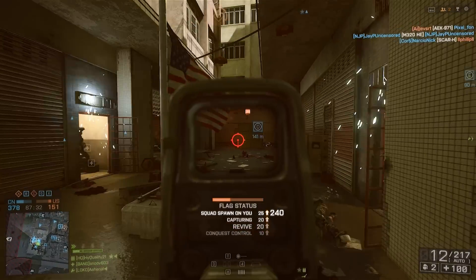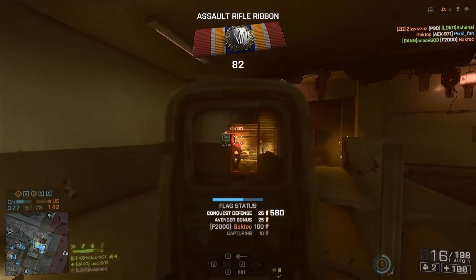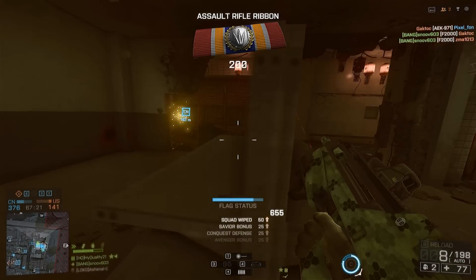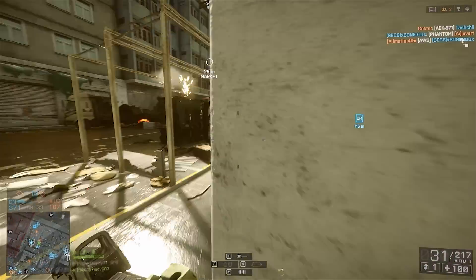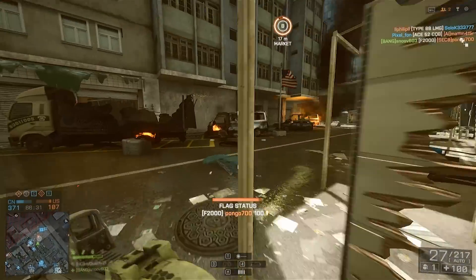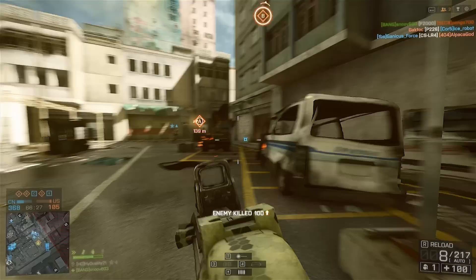The most surprising thing about the F2000 is that even with the high rate of fire and a heavy barrel, this gun is still amazingly stable when firing in bursts. Typically a gun like this in BF4 would kick like a mule, but the F2000 is very stable.